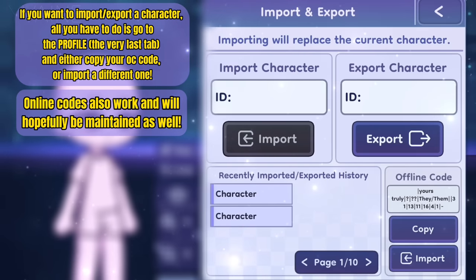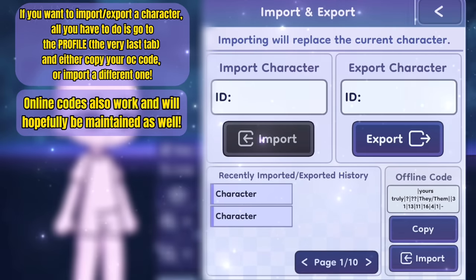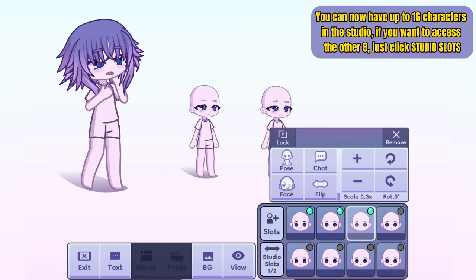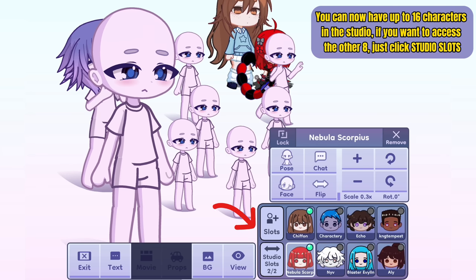If you want to import or export a character, all you have to do is go to the profile, the very last tab, and either copy your OC code or import a different one. You can now have up to 16 characters in the studio. If you want to access the other 8, just click studio slots.